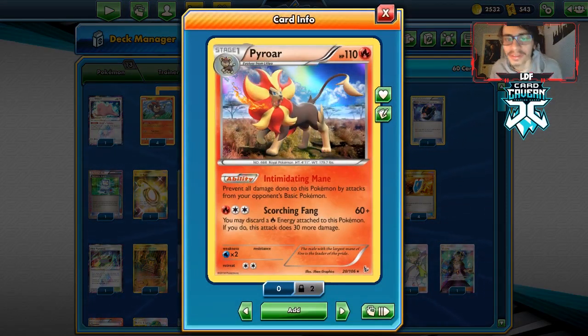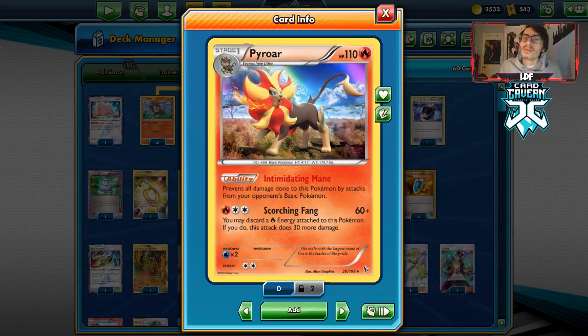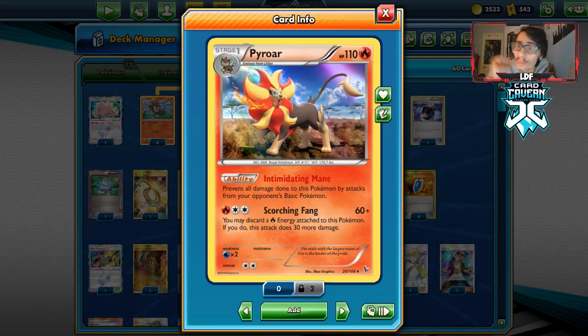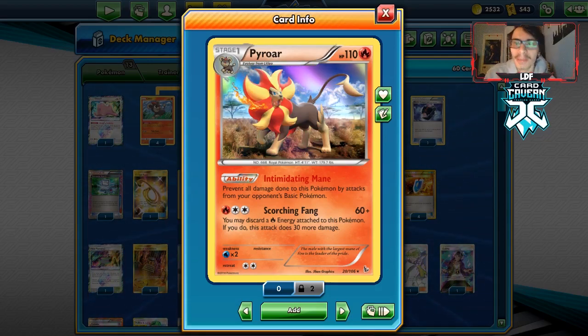Pyroar is kind of underrated because of the ability Intimidating Mane, where this Pokemon cannot be damaged by attacks from your opponent's basic Pokemon. And right now there are a lot of basic decks — all the big tag team decks, stuff like Night March will also be using nothing but basics.